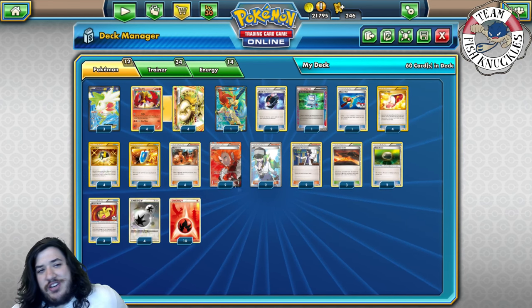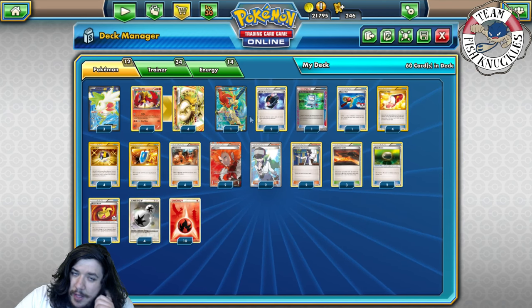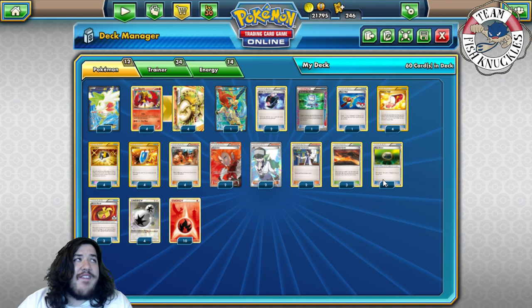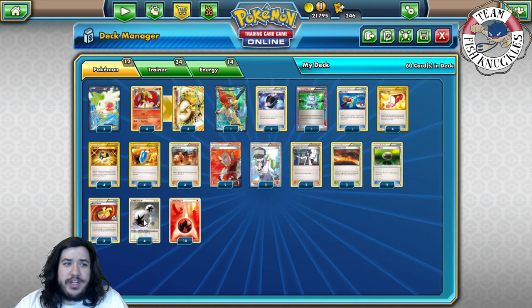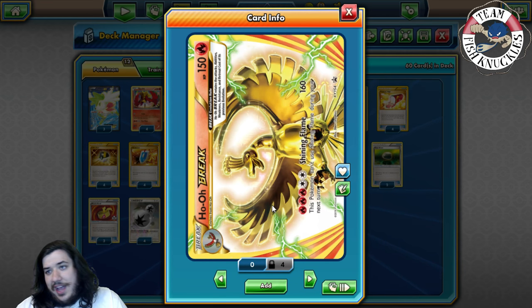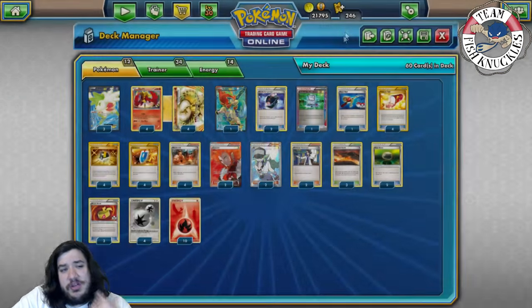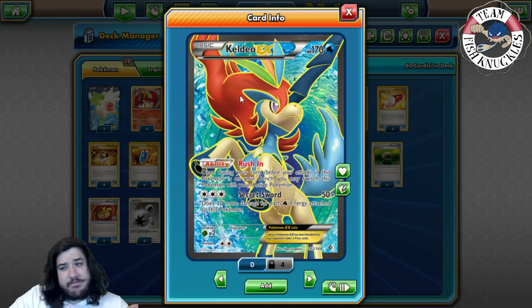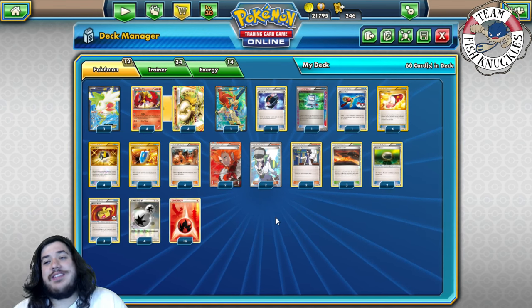Two Float Stones to give Keldeo a free retreat. We could play a second Keldeo, but one Float Stone is risky because you won't always have it with Keldeo at the same time, so two helps. Three Muscle Bands to hit that 180 damage. Four DCE because you need it for the attack - you need essentially a double Blacksmith or Blacksmith plus DCE combination. We also play four DCE for Keldeo's Secret Sword options, and ten Fire energies to round out the deck.